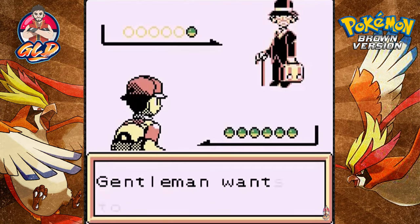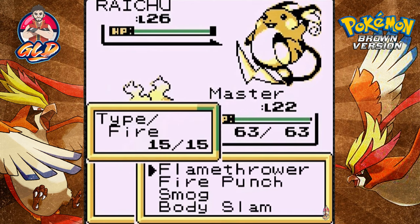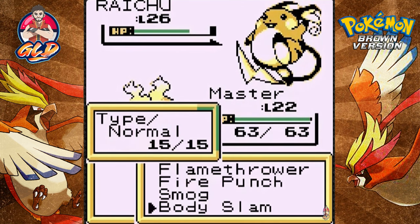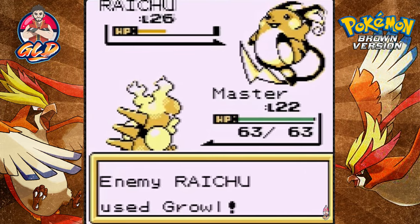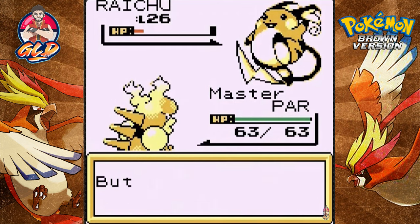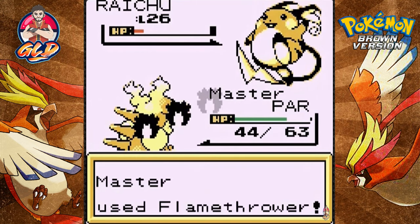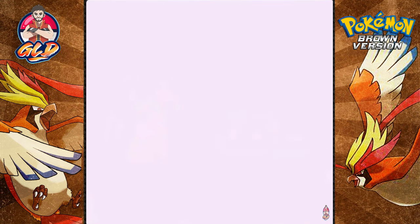Going up against a Gentleman — he's coming out with a Raichu, so these guys are dishing out strong Pokemon. Let's go straight for Fire Punch. I'd rather paralyze this guy to get a speed advantage. He's trying to lower my physical attack. Here comes a Body Slam. Let's finish with Flamethrower — but he goes for Thunder Wave and we're fully paralyzed. That's where Raichu shines. Raichu defeated, and Master is growing levels like crazy!